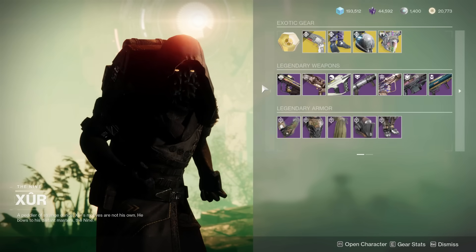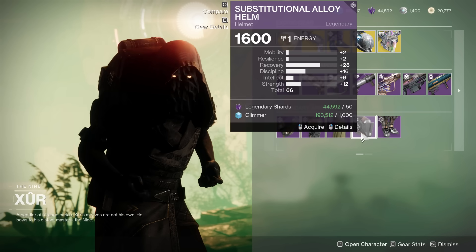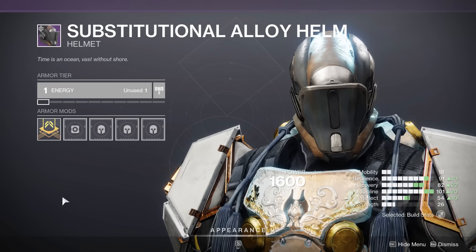In terms of armor, this is the Vex-themed Substitutional Alloy set. Let's take a look at how rare this set is on Light.gg. This was originally added back in Season 8, which I think is when the Shadowkeep expansion came out, then re-added in Season 15 as Armor 2.0. According to Light.gg, it's a pretty common set with about 44% of Guardians having access to it.